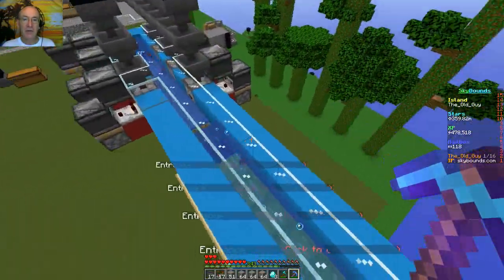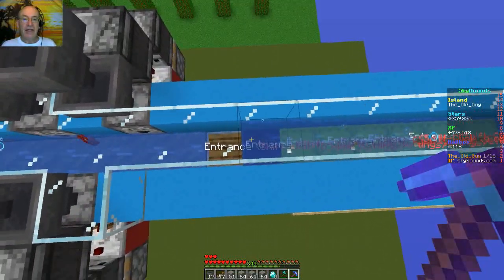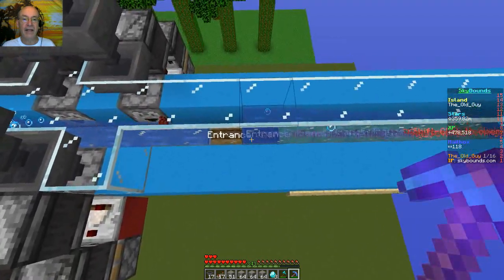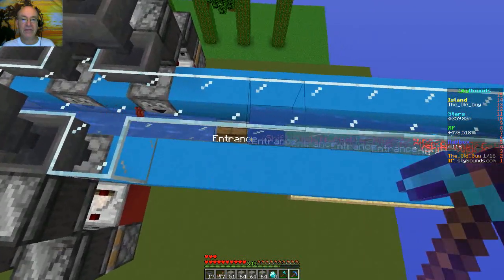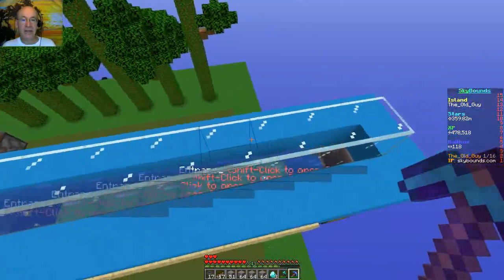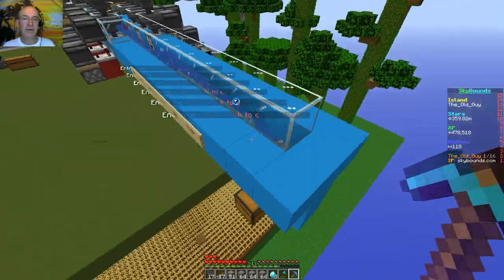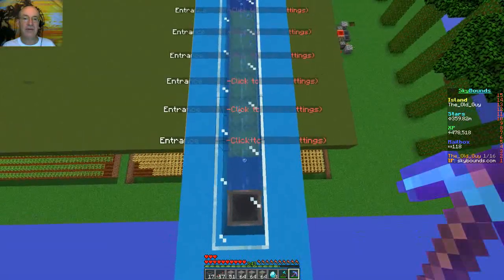I thought this was going to work with the beetroot. I took out the ice right there underneath the water on that source block. I tried taking it out before, but I was getting stuff that was getting stuck on the pressure plate there and not getting over. I think we're still getting beetroot through, even though I thought I saw some go by. Maybe not. I thought for sure I saw some go by.